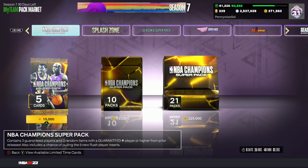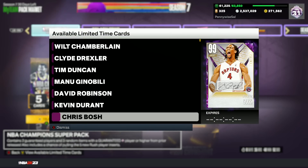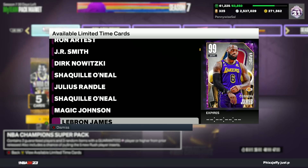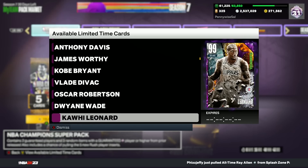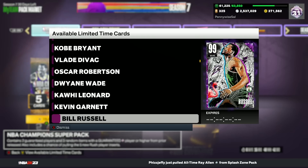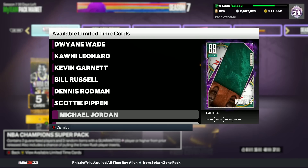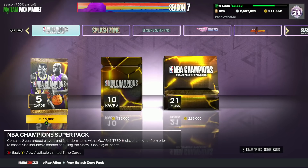In this video, I'm going to be going over what are the best cards to be buying after these new NBA Champion Super Packs completely crashed the markets for the cards in these packs. I'll be going over what I do think are the best cards to be looking to pick up and add into your squad. You guys seem to like this video last week when I did this, so I'm doing it again this week because there's a whole different type of players, a ton of new Dark Matters from the last Promo Super Packs. These ones are called NBA Champion Super Packs.